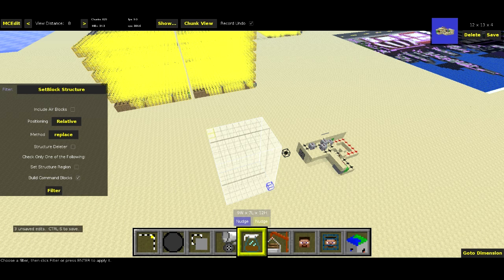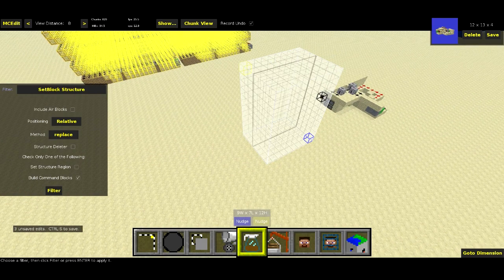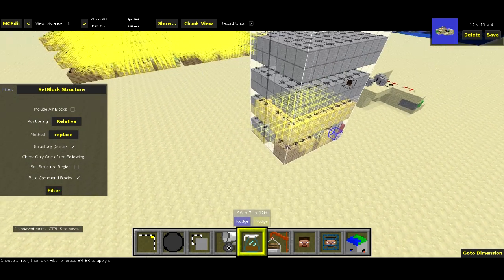That means it'll delete anything in the air blocks. Basically it just means it'll not just look for solid blocks to use with the set block commands, it'll look for air blocks too. Positioning relative or absolute means will the set block commands use the tildes, or will they use absolute coordinates? You want to use relative if you plan to move around the command block structure and you want the spawn structure to move relative to that. You want to use absolute if you want to move around the command block structure without moving where the structure is going to spawn. And then method is replace, keep, or destroy. That's the method on the set block command. And then there's this checkbox which is Structure Deleter, which I'm going to go ahead and check. And that means that the command blocks that I've created here are going to delete the structure.